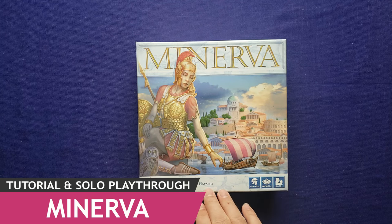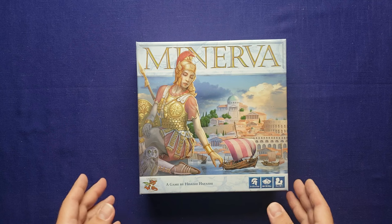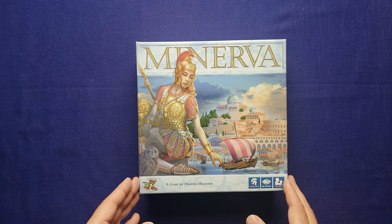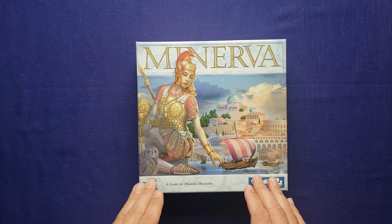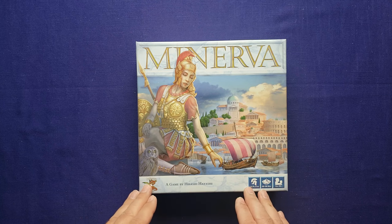Minerva is designed by Hisashi Hayashi and published by Pandasaurus Games. This is a game from 2017 and I picked it up used for maybe $10. This is a tile lane game akin to Cascadia and Luna Capital where you're drafting tiles, building them out on a tableau, and activating them for bonuses.